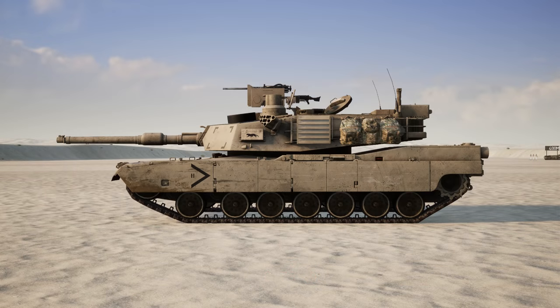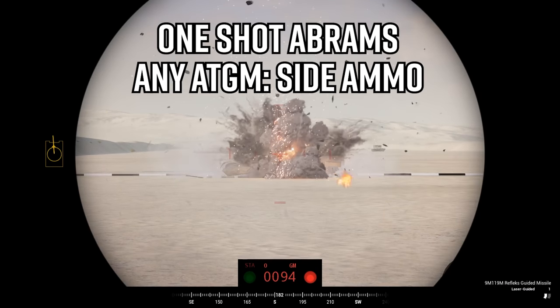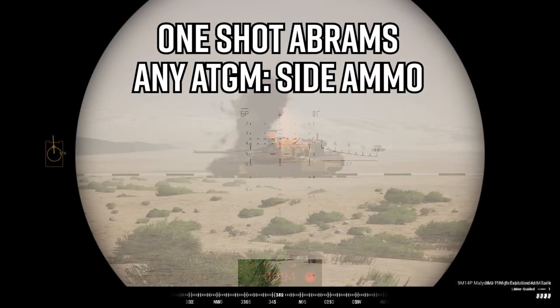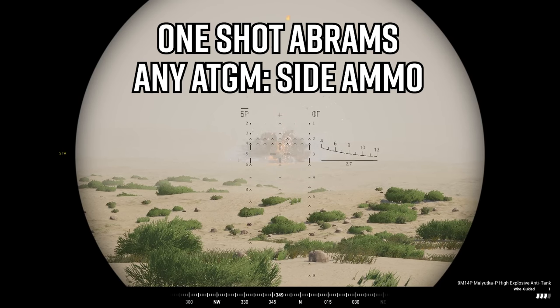In order to one-shot the Abrams, you will need some form of ATGM and aim for its ammo rack, which is in the middle left side of the tank itself. If the tank is facing to your left, aim just above the fourth road wheel, in the exact center of the tank, and impact right above the treads and below the hull. This will pin through the weaker side armor and begin the cook-off. All ATGMs work, so whether you have a Kornet, a T-72's Reflex, or you're in a BMP-1 with a Malyutka, aim for the right spot and enjoy the fireworks.